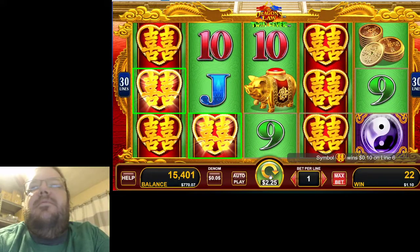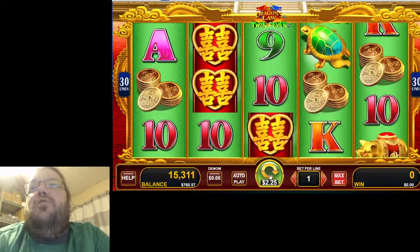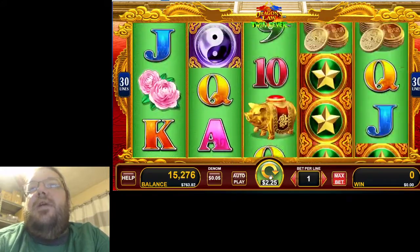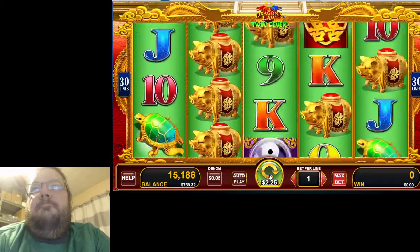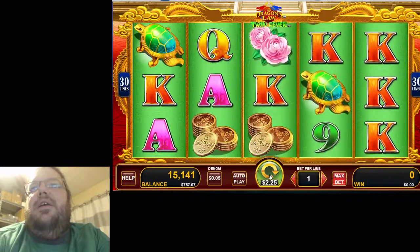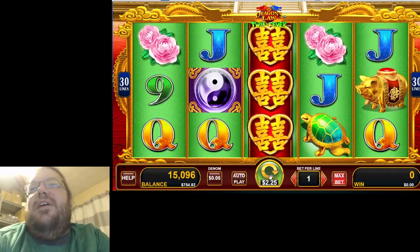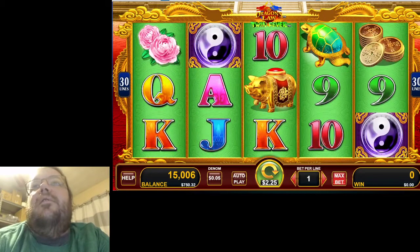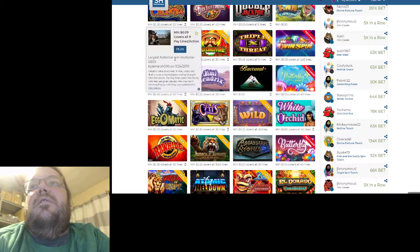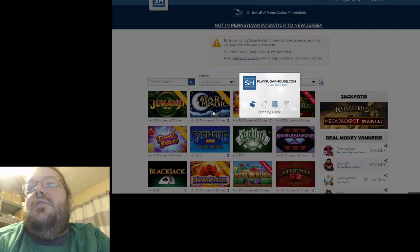Let's do a couple of backup spins — what BC likes to call that. We'll call it a reset of the machine. Two more spins and we'll cash out with a nice $150 win — I'll take it. That was Dragon Law Twin Fever. Sometimes those two dragons don't come out. I'm staying away from Jimi Hendrix tonight. We didn't hit the bonus in Sparkling Rose — let's give that another try.